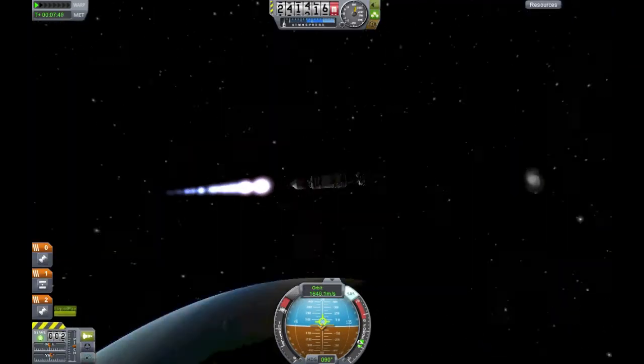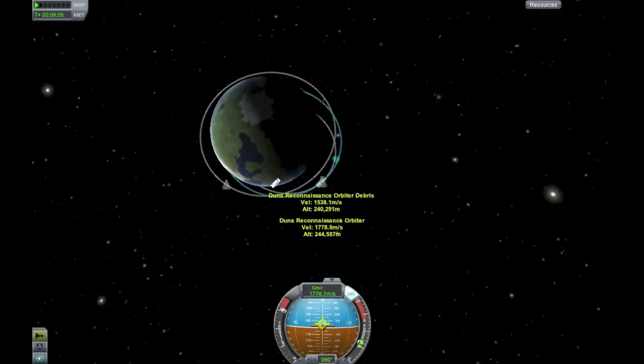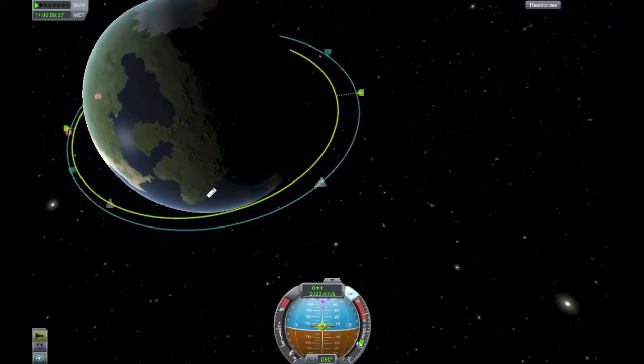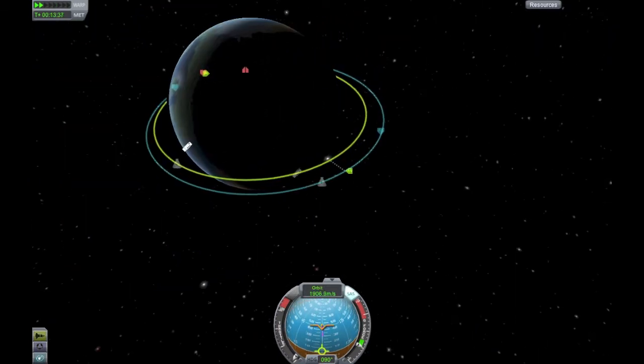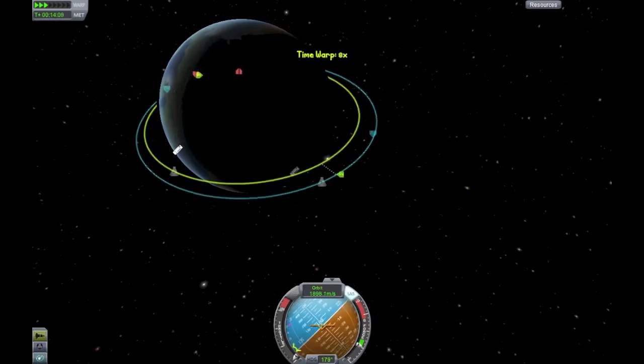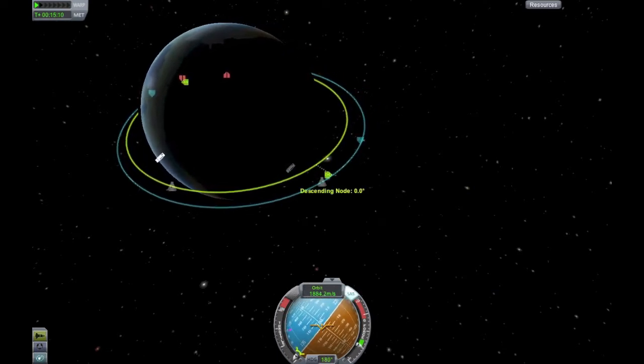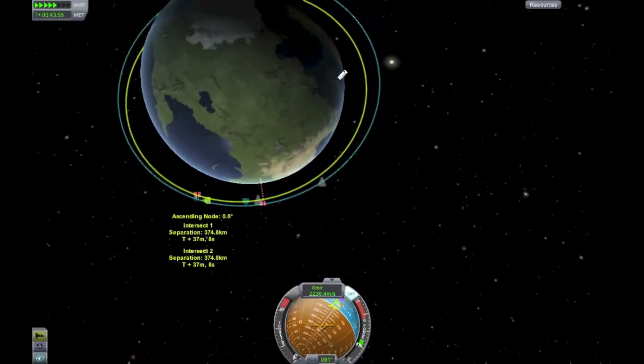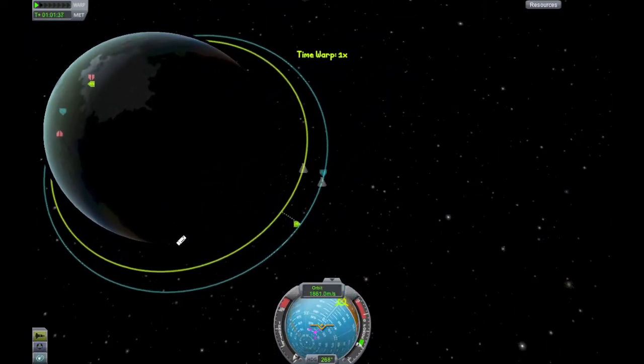So we're bringing this — we're calling it a communications satellite — over to Duna, but we're not launching it on its own. We're basically going to orbit up, rendezvous, and dock with the KRS-2 vessel that already has a tug on it, and we're going to take this entire thing with us. Kind of knock out a few birds with one stone, so to speak.